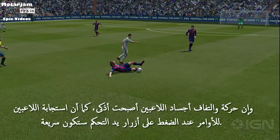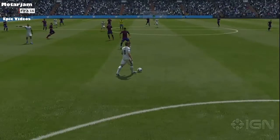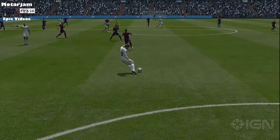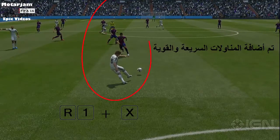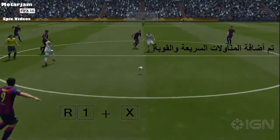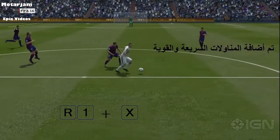I talked about balance, and this is a way that you can counter the interceptions. You can now do a quick pass — a hard pass anywhere on the pitch. It's right bumper and pass, or R1 and pass. You can see here this is a much quicker pass. Neymar hasn't got a chance. You can see Mascherano's trying to do what Pique did, but because the ball is played more quickly, he doesn't have the opportunity.